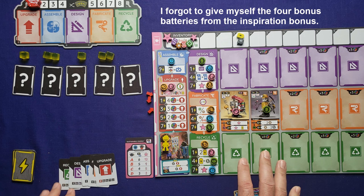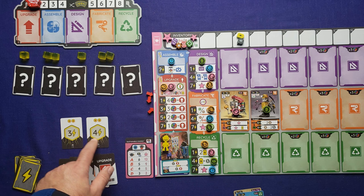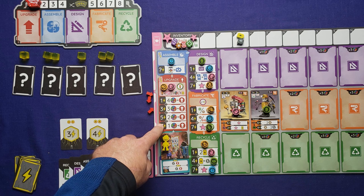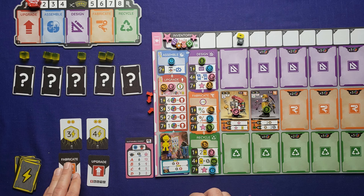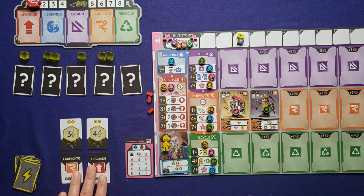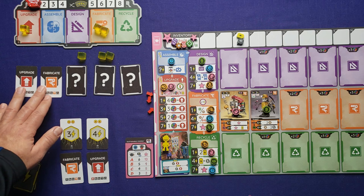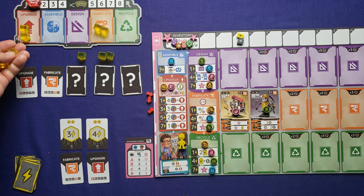Everything's been reset and shuffled and we're ready to start the game. Draw two new cards — there's a lot of power here: three and four plus two energy tokens. I'll choose upgrade because to get a big discount on resource cost you want higher power, and then fabricate because my robots are already upgraded and I want to start building stuff. Flipping the AI's cards: they have upgrade and fabricate as well. That means there are only two actions happening this first round, but everything gets boosted — adding two tokens to upgrade and two to fabricate.